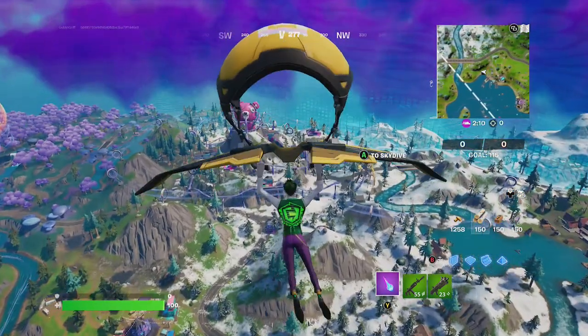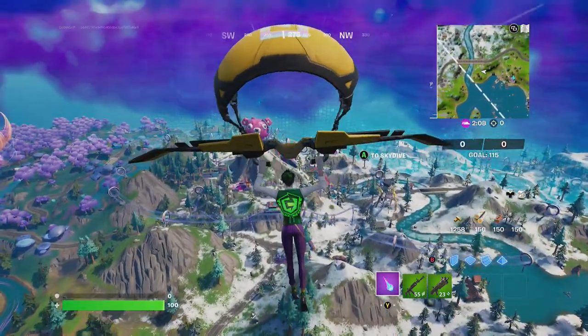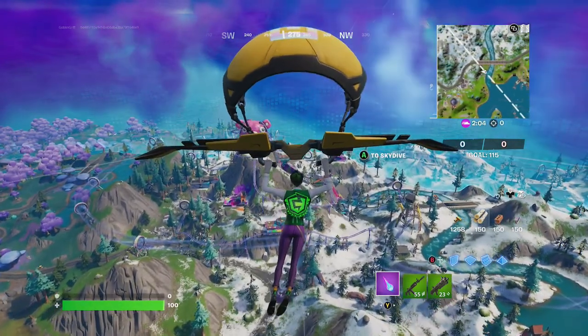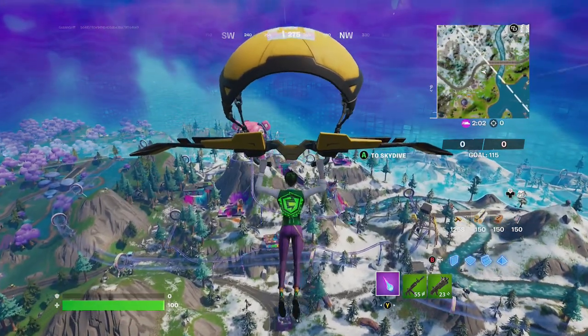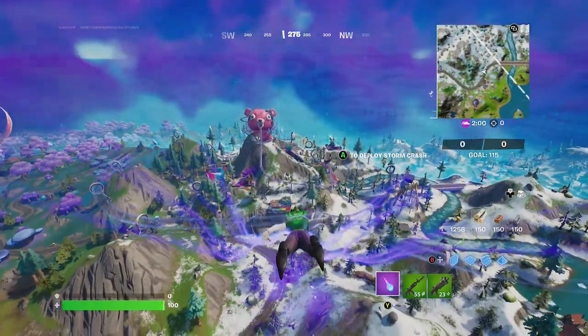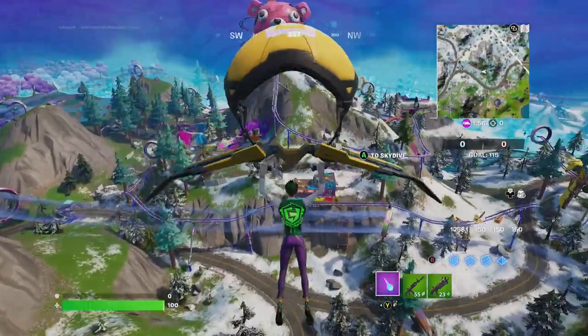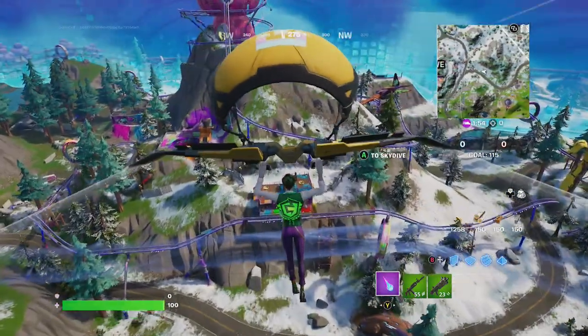Alright, first things first, we're going to need to head over to the Rave Cave and get a baller. We recommend getting the baller on the east side of the Rave Cave. There are two ballers off this little ranch to the right of Rave Cave.